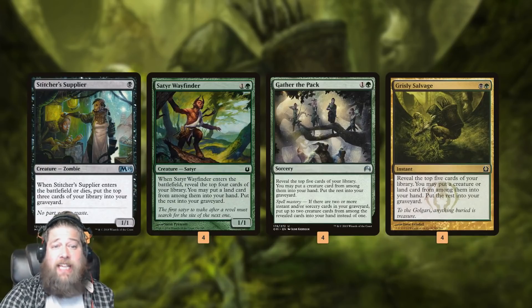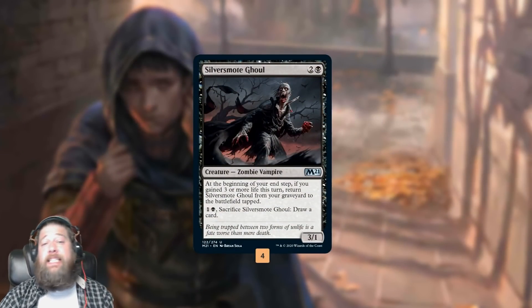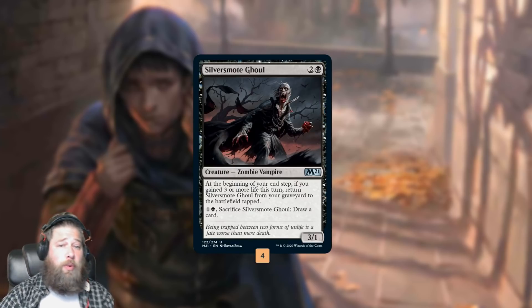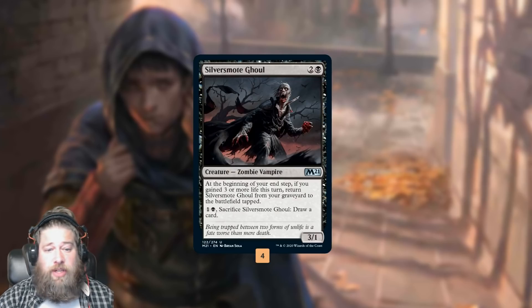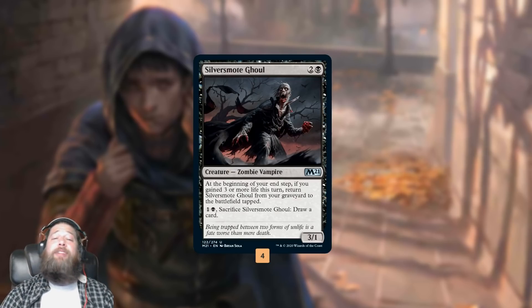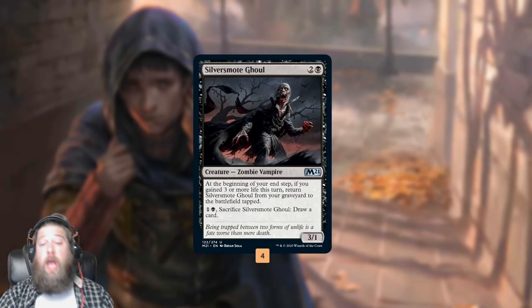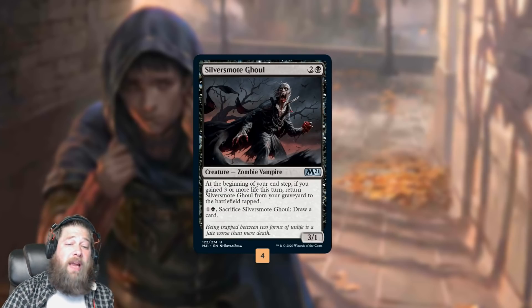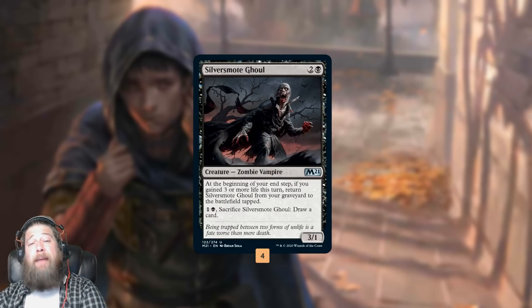So why are we so dedicated to stocking our graveyard with cards? Number one, and the reason this deck is exciting now, is Silumgar's Scorn — wait — Silversmote Ghoul. Just a random little uncommon from Core Set 2021, but the big deal is, even though it's a 3-mana 3/1, we don't really want to cast it ideally. The big deal is, if it's in our graveyard and we gained at least 3 life, Silversmote Ghoul just comes into play tapped for free.